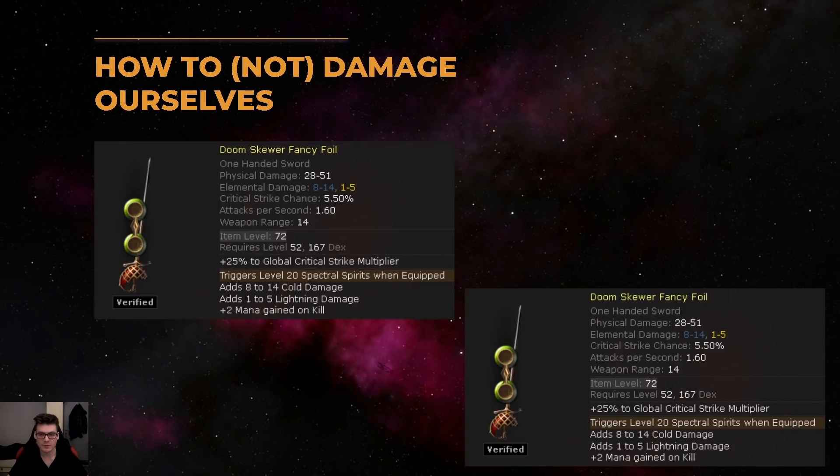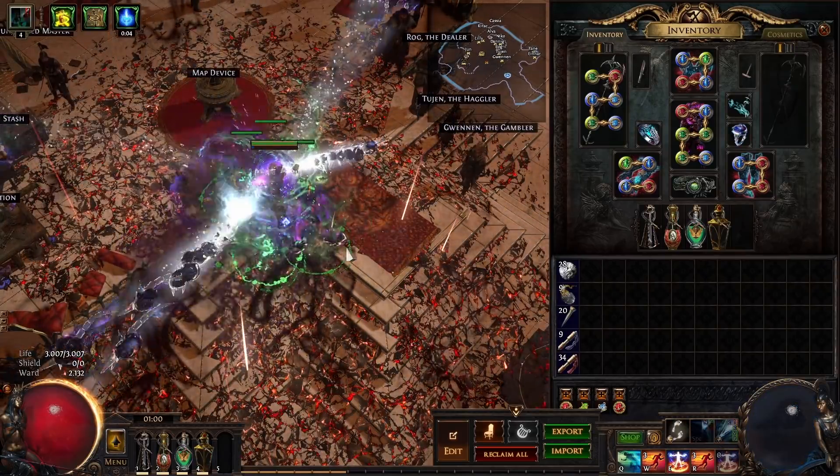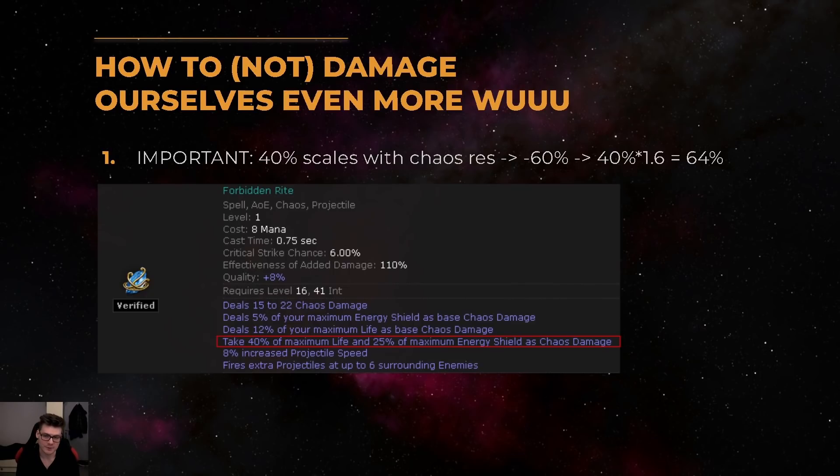To start the loop we have to use spectral spirits weapons, which come from an essence. You just buy two of them, put them on your offhand, and weapon swap. Our second source of self damage comes from Forbidden Rite in a cast when damage taken setup as well, so we can deal even more damage to ourselves to actually proc level 21 cast when damage taken gems for our main setups.